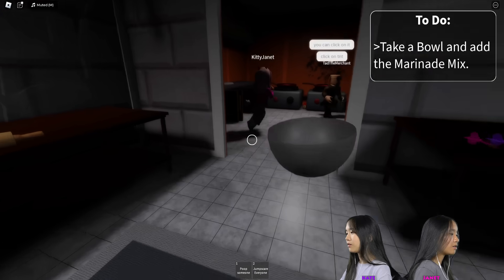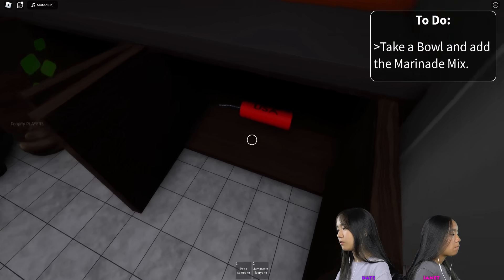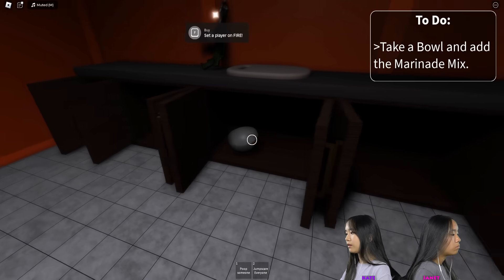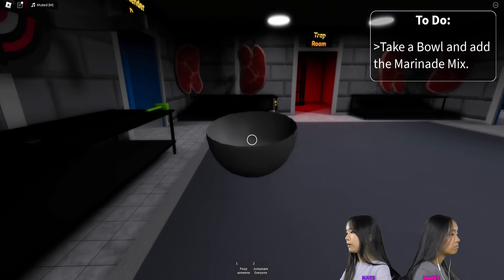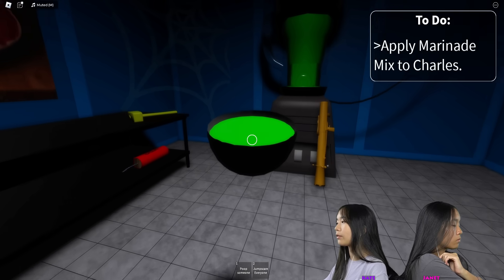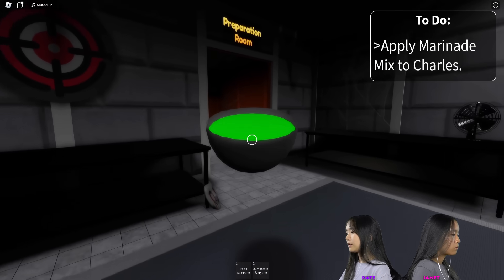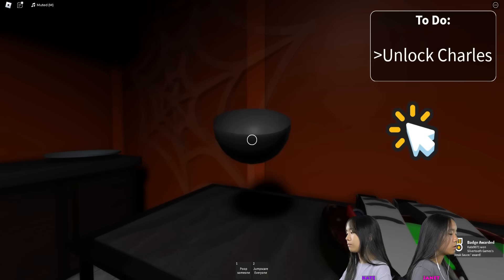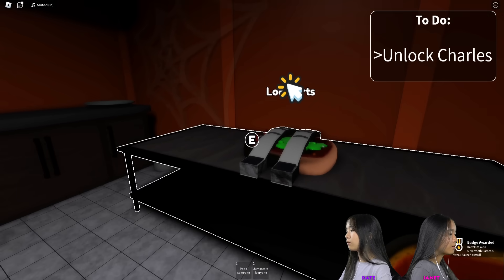Click on the TNT. I clicked it. I don't think anything happened. Look what's going on. That's the— okay, apply the marinade mix to Charles. There he is. Yeah, and then Tessa click on all the TNT that you find. I got a badge— steak sauce award. I got a badge.